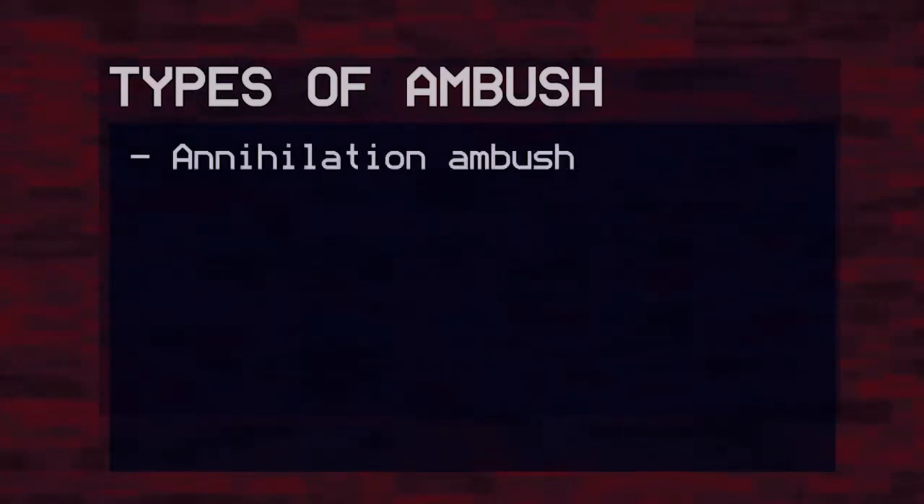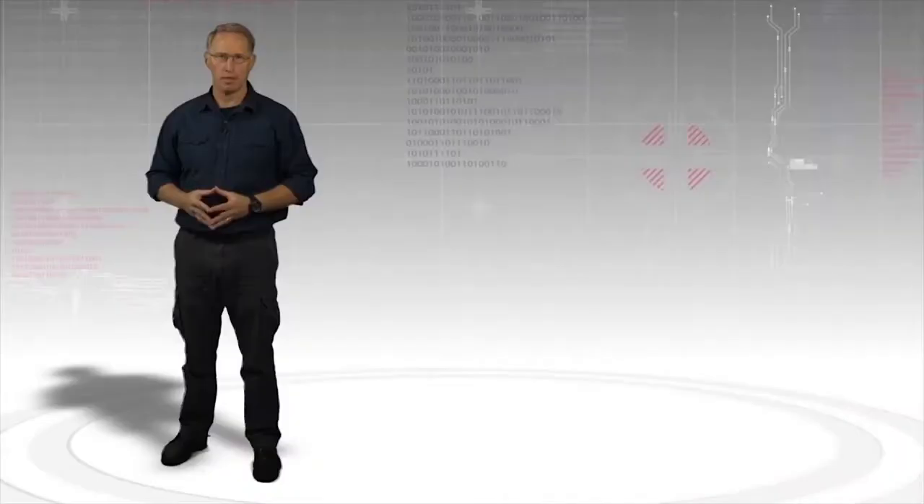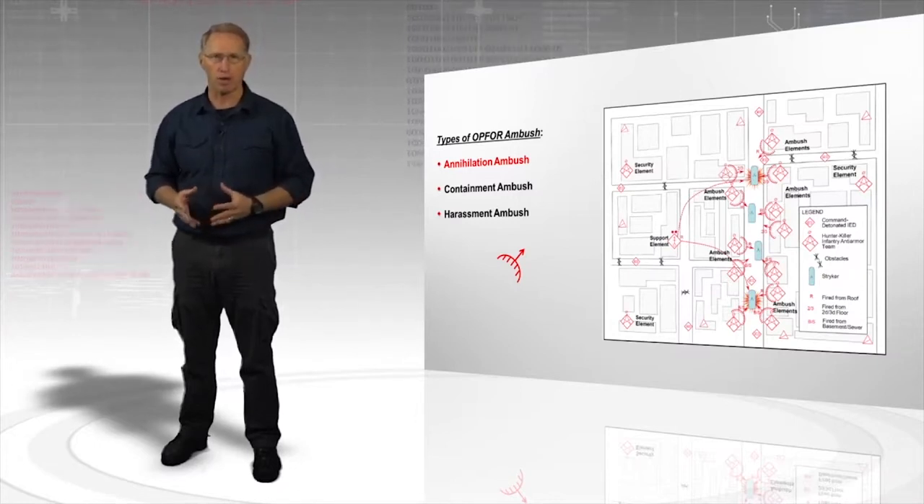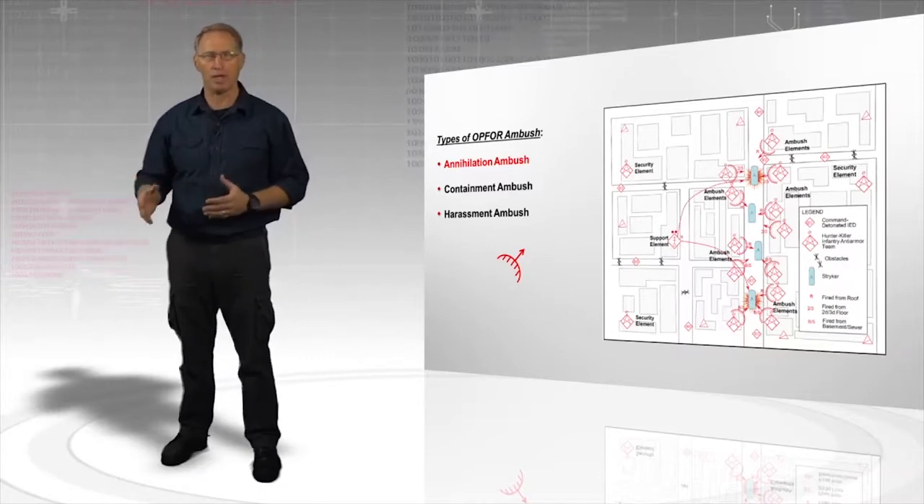There are three types of Op4 ambush: annihilation, containment, and harassment. The purpose of the annihilation ambush is to destroy the enemy force. Generally, this type of ambush uses the terrain to the attacker's advantage and employs mines and other obstacles to halt the enemy in the kill zone.